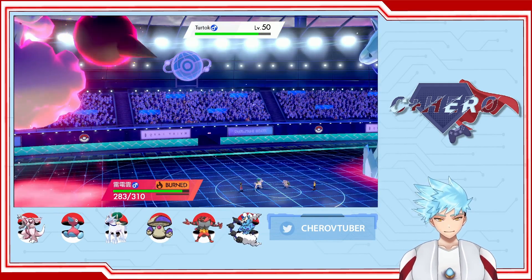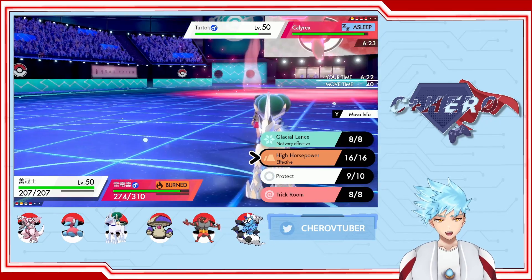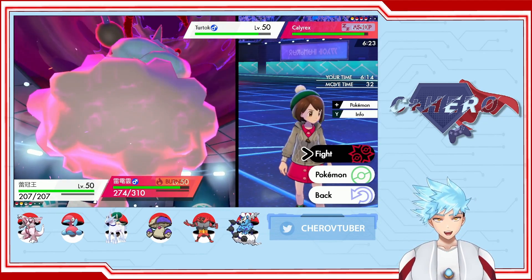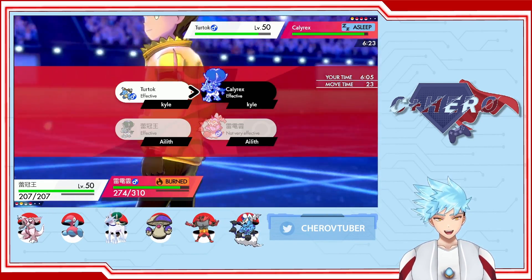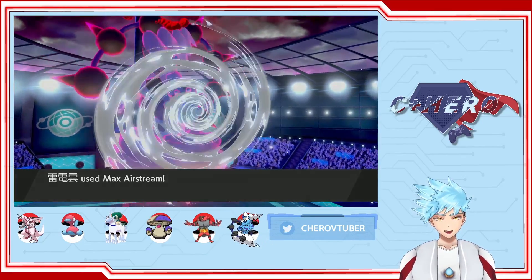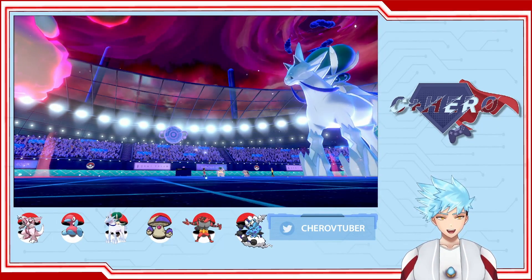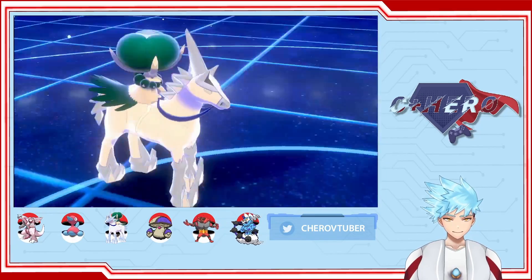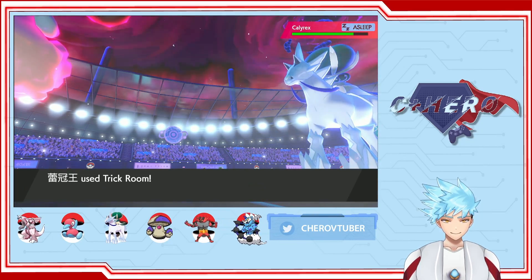Okay, this might sound weird — we're gonna go for Trick Room, and then Max Airstream on the Calyrex Ice to see what it does. Because this is gonna be weird: we're gonna raise our Calyrex Ice speed so that it can move faster under Trick Room. Because the faster Pokemon move the slowest under Trick Room, and the slowest Pokemon move the fastest. Wait, hold on — is that right? Uh-oh, I think I might have made a terrible mistake.